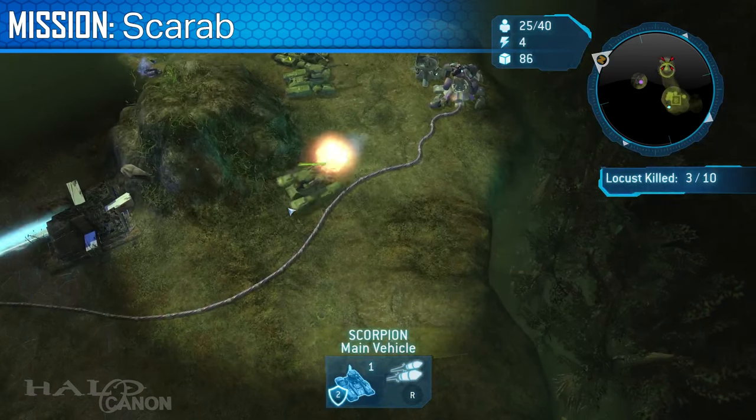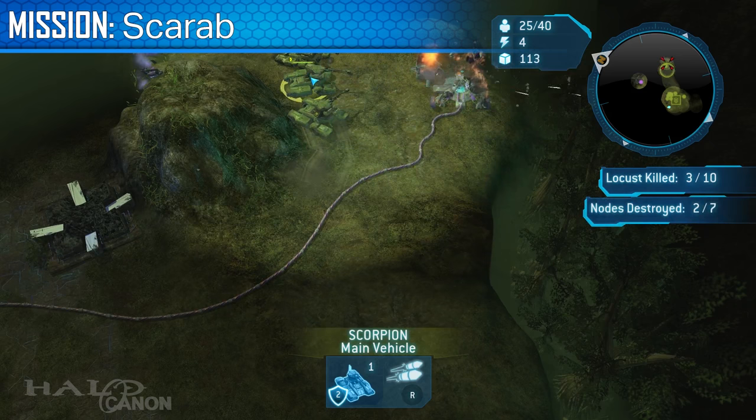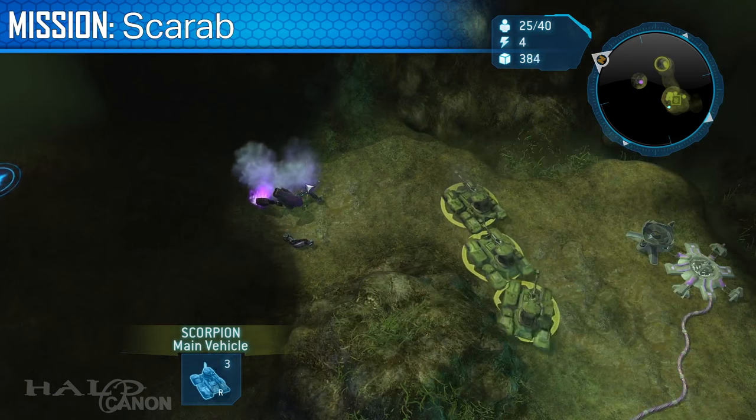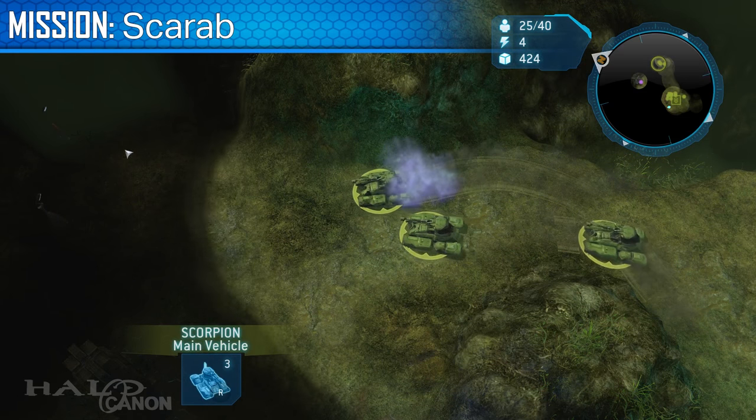The seventh box is found in the northeast section of the map, not too far from one of the Superscarab power nodes. If you find the node, just head a little further north and you'll find the black box among a bunch of resources.